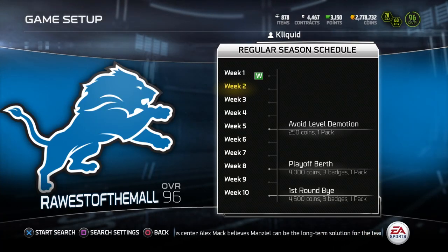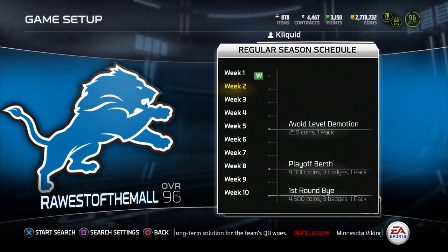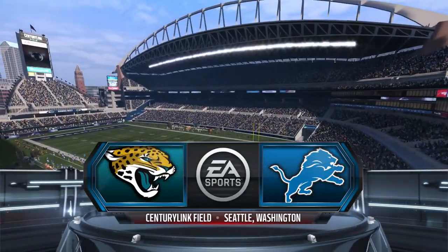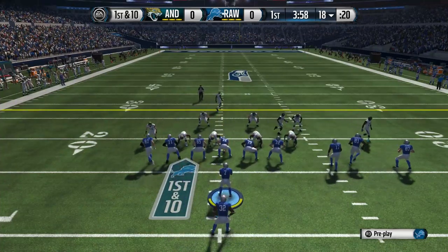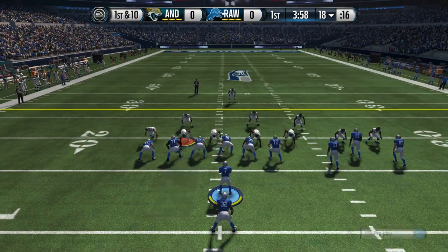What is going on everybody, Clickwood here back again with another Madden 15 Ultimate Team head-to-head seasons game. We are now 1-0 on the season. We got that victory in the first game — it was kind of a closer game than I wanted it to be, but we still got that W. So we're gonna head into game two here with a little bit of confidence and momentum. Starting this game off with a run.